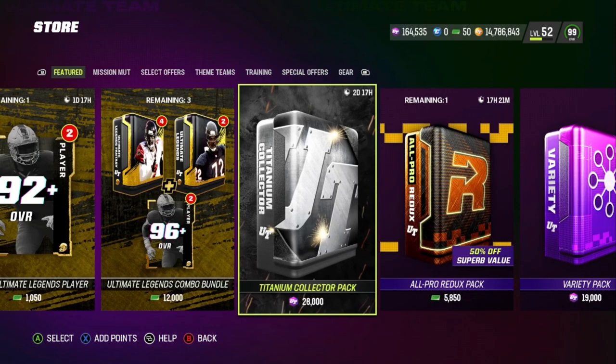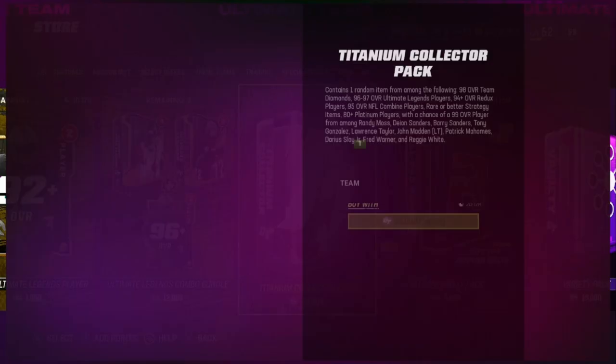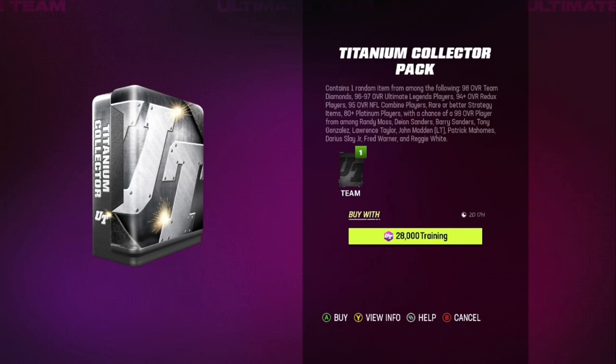This pack is 28,000 training. It contains one random item from among the following: 98 overall Team of the Year diamond, 96 to 97 Ultimate Legend players — so you can't pull LTDs in this pack — 94 plus overall Redux players, 95 overall NFL Combine players, rare or better strategy item, which I like because you won't pull those stupid silver cards. And then 80 plus platinum players, with a chance at a 99 overall player — either Randy Moss, Deion Sanders, Barry Sanders, Tony Gonzalez, Lawrence Taylor, John Madden, Patrick Mahomes, Darius Slay, Fred Warner, or Reggie White.